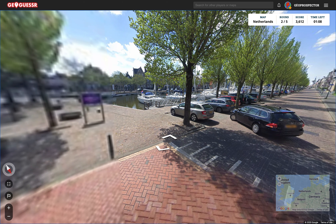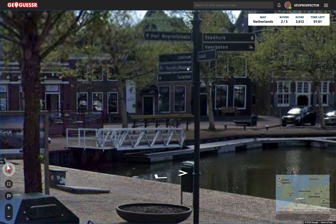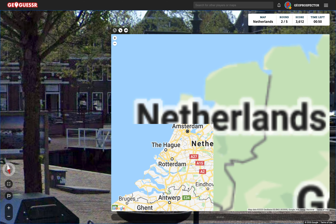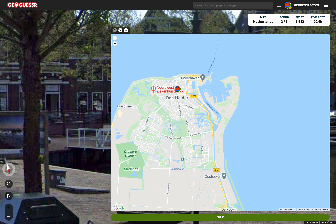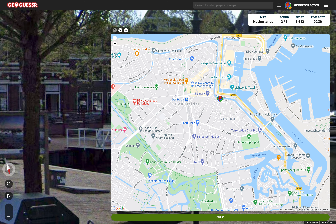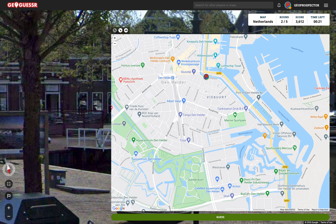A minute ten to go and we're none the wiser. I did see some signs here though — Stadhuis, toilets, Berg Centrum Tourist Museum. I think we're on the coast. I don't think we're in Amsterdam. I don't think we're in The Hague. We could be in Den Helder — I've never been to Den Helder. Are there some canals? Yes there are. We could be in Den Helder. There's a fair few canals. You know what, I'm going to go for the guess — let's go for Den Helder.